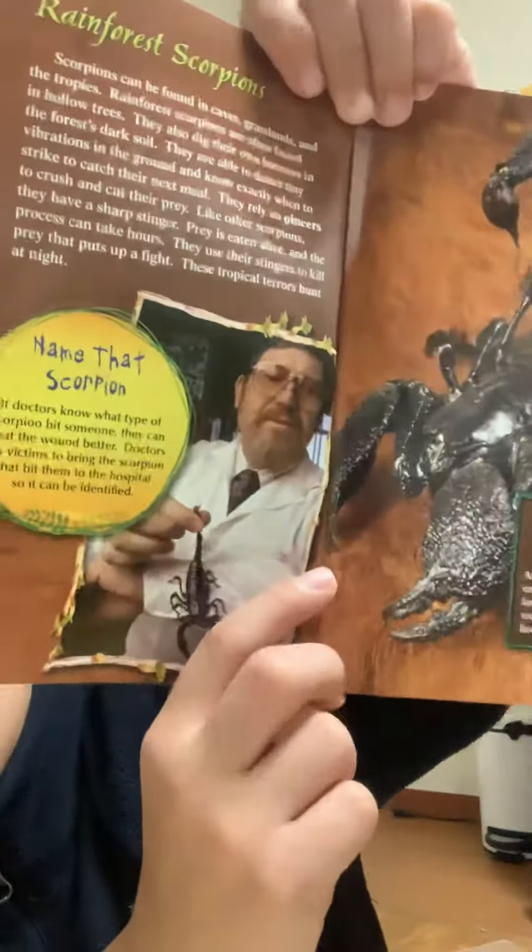And here's a scorpion. The weird thing is that some doctors ask their patients to bring the scorpion that bit them so they can use it. And this type of bee looks like it could sting, but they're actually harmless, stingless bees.